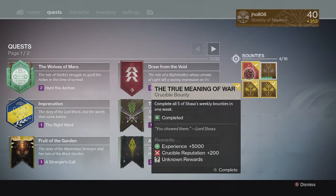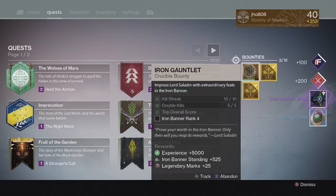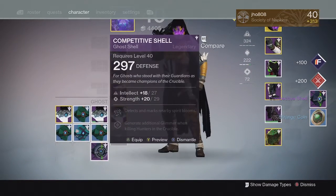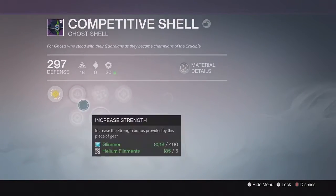Moving on to my weekly Crucible Rewards, starting off on my Hunter, we were able to get another competitive Ghost Shell and it came in at 297. So that one was kind of unfortunate for our first reward.